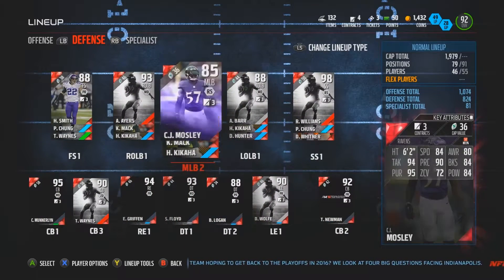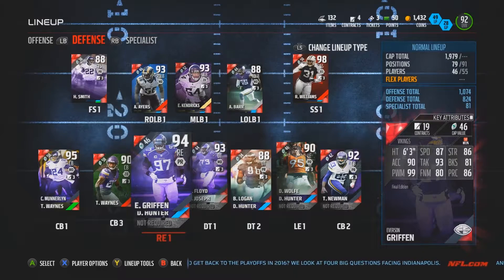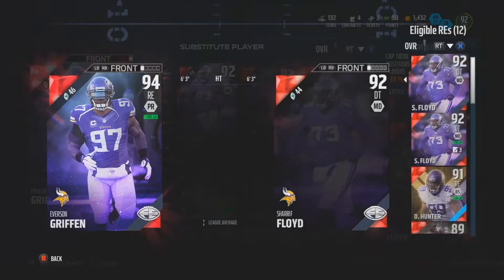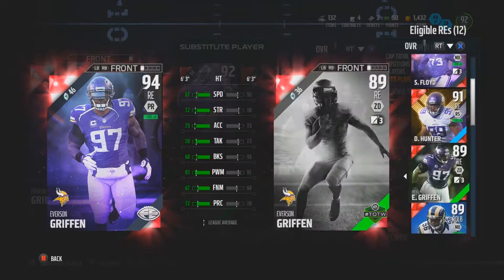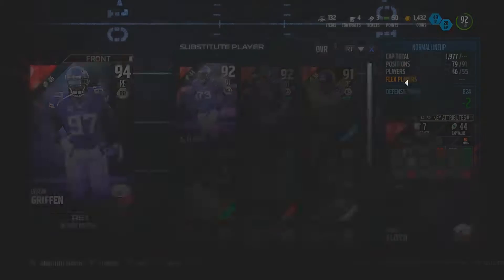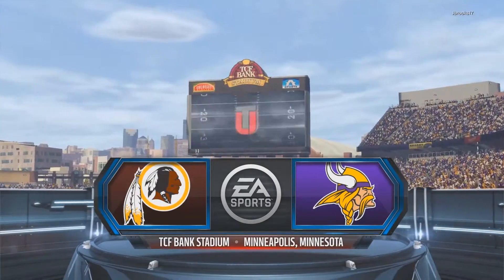One of my favorite players on the Vikings got a Final Edition card, and that is Everson Griffin — yes, a 94 overall. I will show you guys his stats compared to other cards. Not too good, but once you guys see the gameplay I might convince you. His block shedding is not the best, but I guess you'll have to see the gameplay for that.